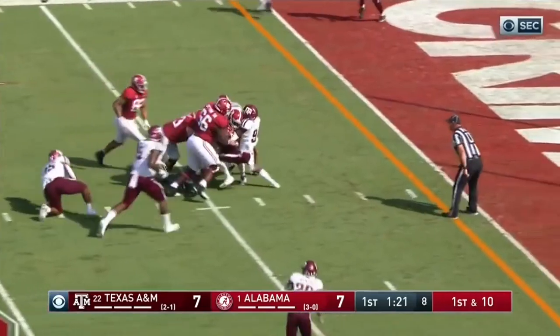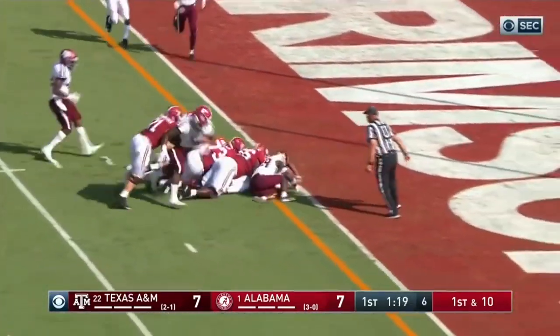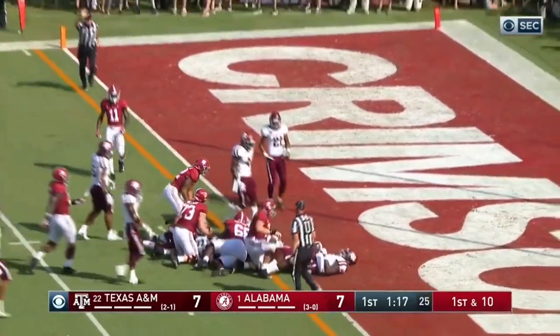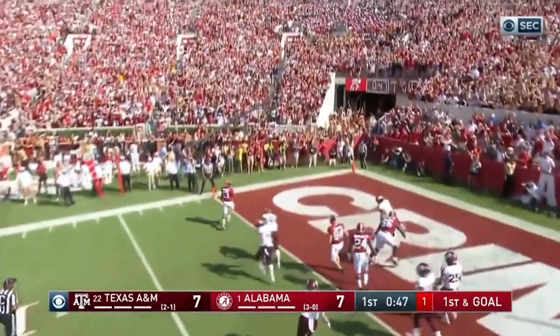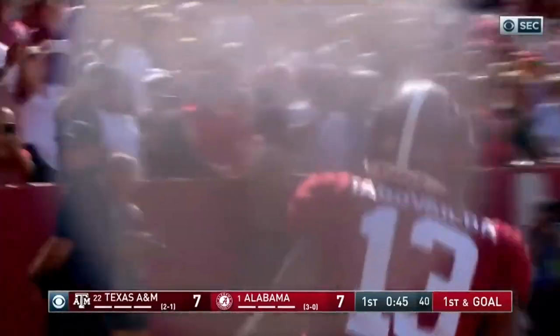Damian Harris. Swat it over Aggies. He might make it to the end zone — he's got a foot down here, at the two-foot line. They fake it to him. Tagovailoa is going to cruise into the end zone. Touchdown.